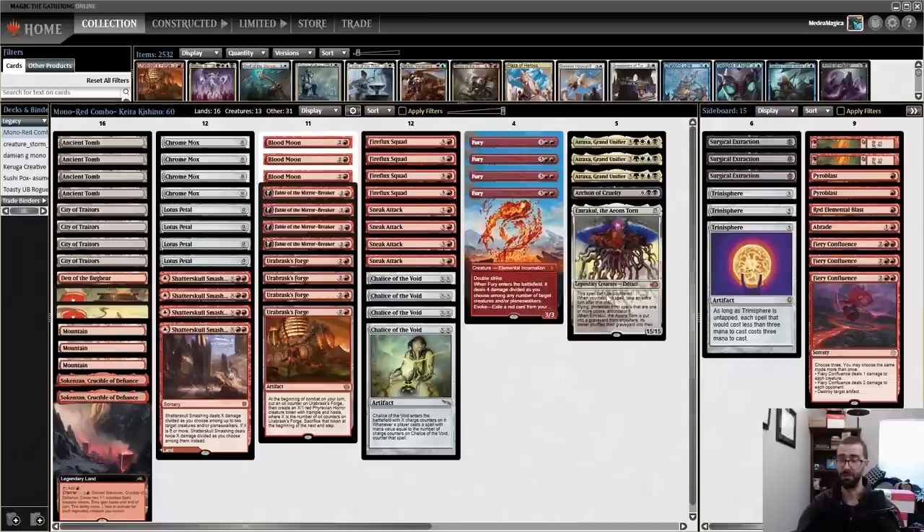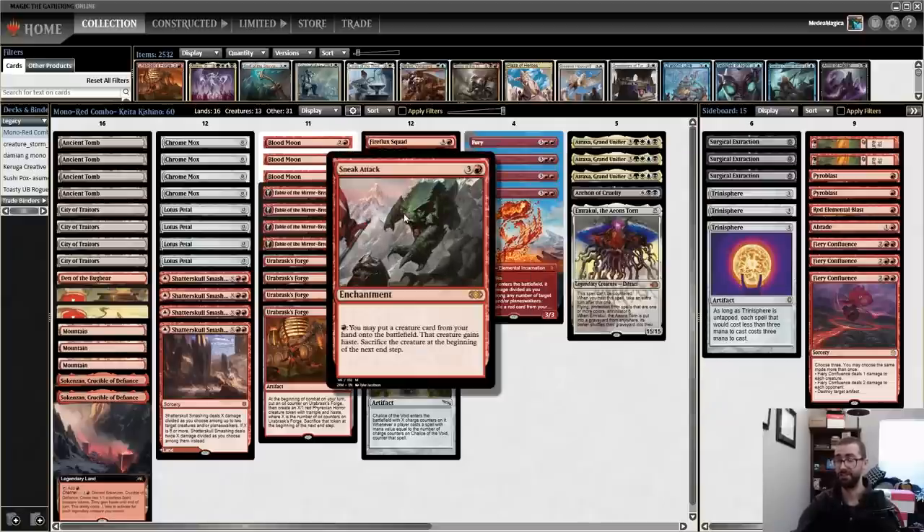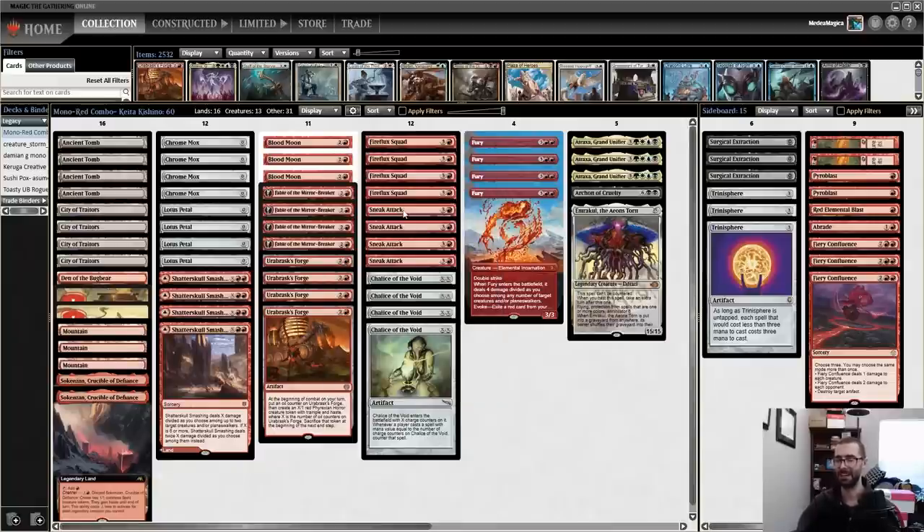From there we start getting into Furies, Atraxa — told you that card was gonna see play everywhere — even Archon of Cruelty or Emrakul. The backup plan for these large cards is just straight-up Sneak Attack. There are some very strange lines available with Sneak Attack — like, say, we play a turn one Sneak Attack, pass the turn, and on turn two we have two red mana.